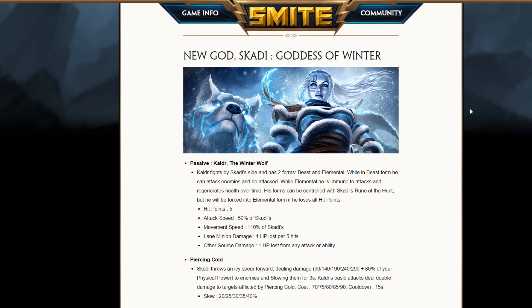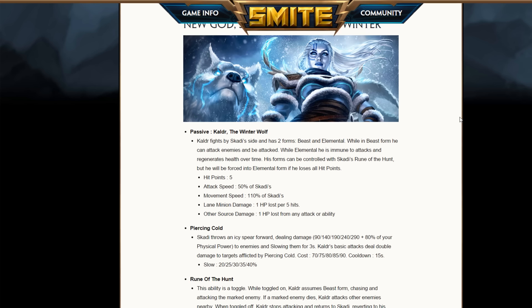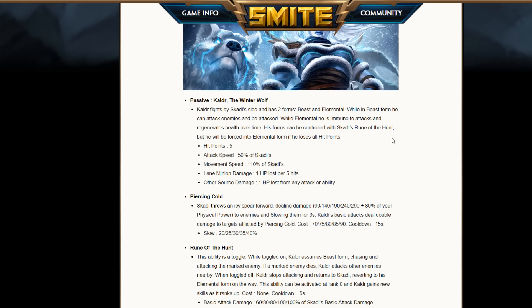We got Skadi coming up. Skadi is very interesting — she's a hunter and she has a pet which makes it very unique. Kaldr the pet is always at her side in two different forms: a beast and elemental. In the beast form it can be attacked; it has 5 health points so it hits 5 times and it's basically dead for a while. Imagine like a Kumba ult, and then the elemental form, which it ends up in when dead, or you can send it and do that automatically.